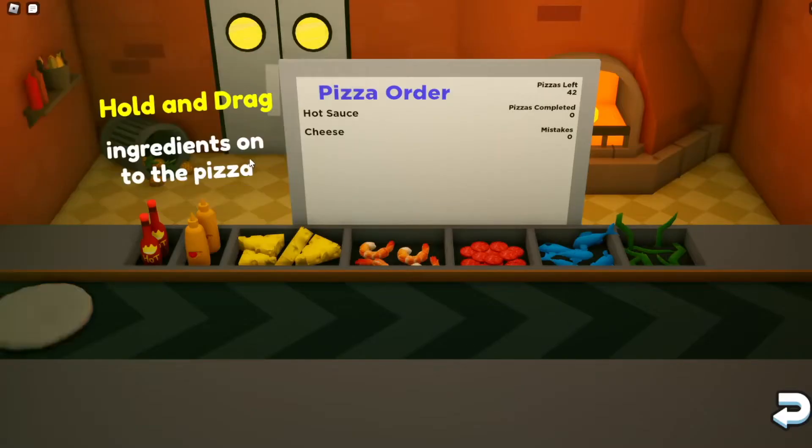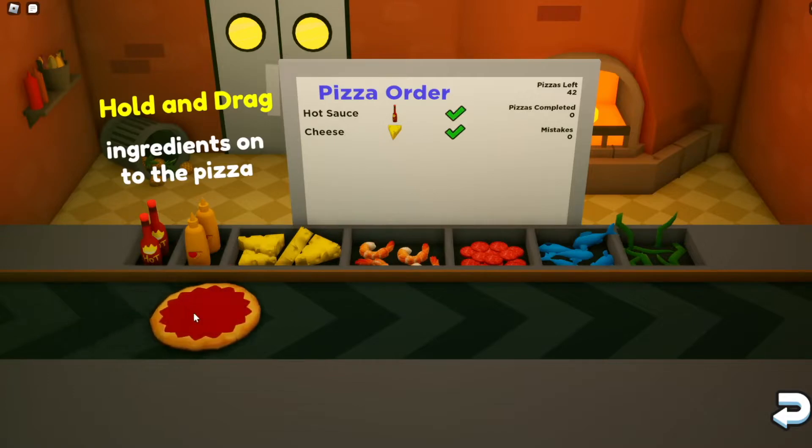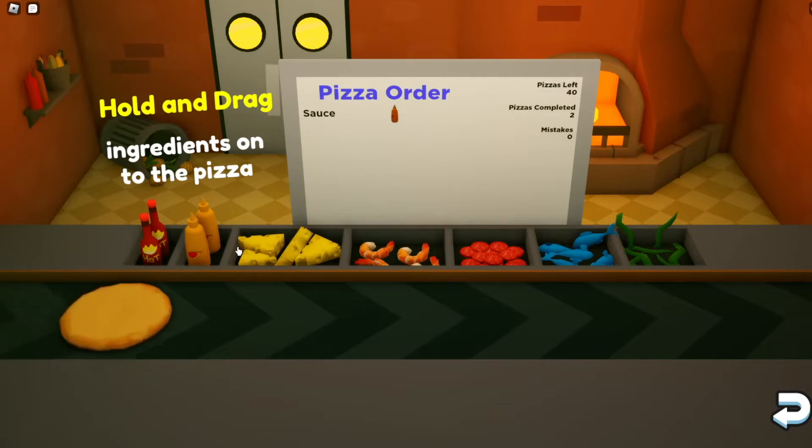On the topic of perfect minigames, the next badge we have is the perfect pizza minigame, where you have to get through the pizza minigame without making any mistakes — so you can't make a single wrong order.